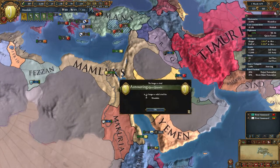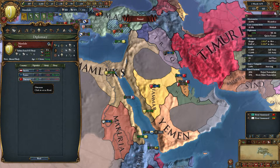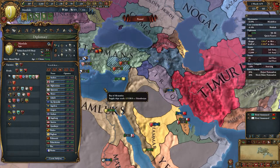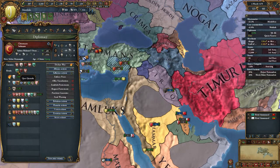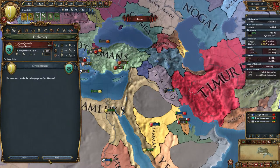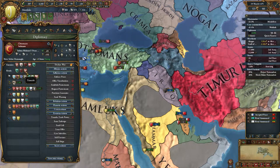Meanwhile, what else are we going to do? Karakonur is no longer a rival, so we can rival the Ottomans — but the Ottomans are our allies. Let's wait and see if the Ottomans actually rival us, because each time you load your game the AI recalculates the rivals and sometimes they change.